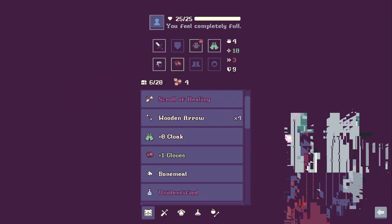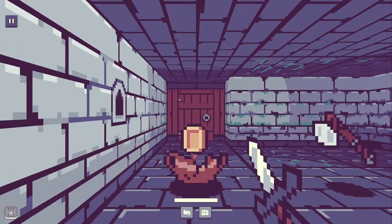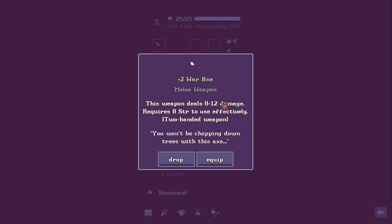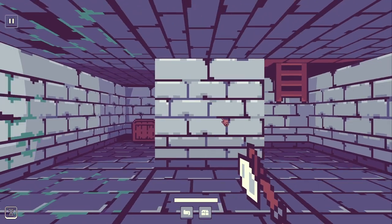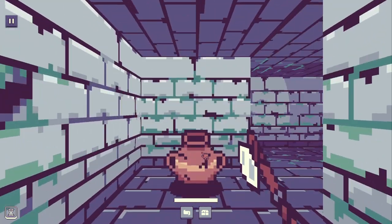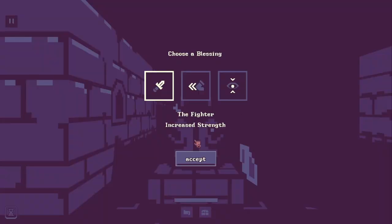This is a scroll of healing. Let's continue to the next floor — we have a new weapon. Plus two war axe — you won't be chopping down trees with it. Let's see if it's better. I don't know what those indicators mean — might mean the weapon is not good for us, or maybe that the item is cursed. We have a new blessing — let's take increased strength this time.